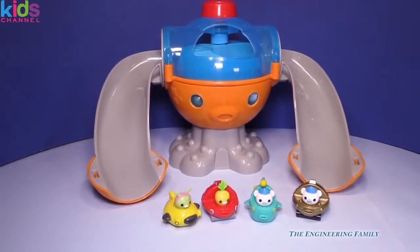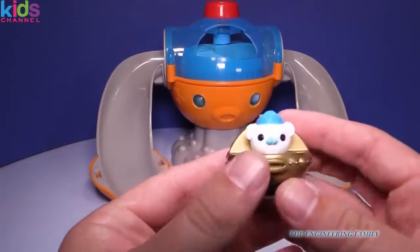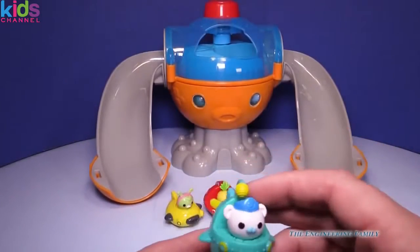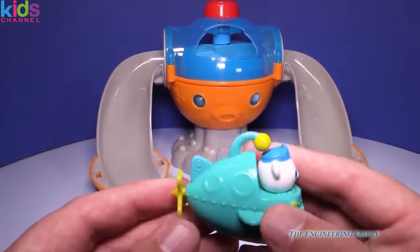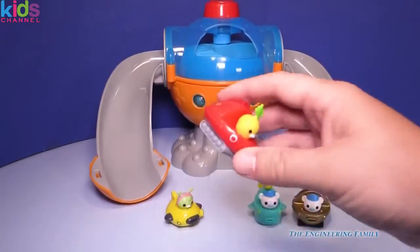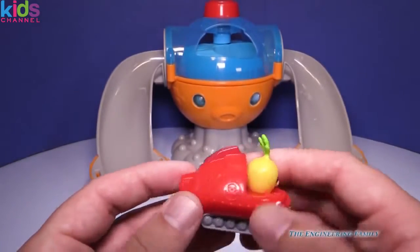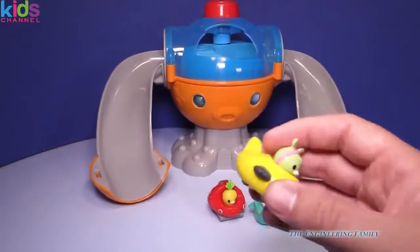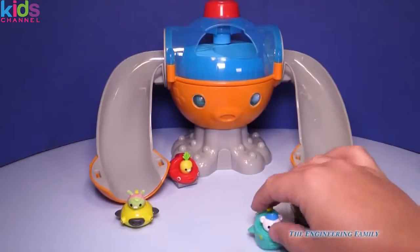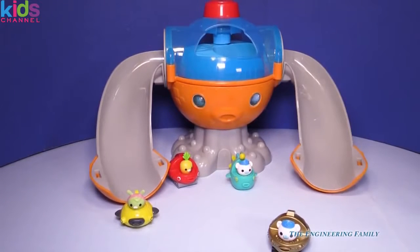Here are the four Gup vehicles. We have the cool gold plated Gup X with Barnacles, and you can see the little Octonauts. We've got the Gup A also with Barnacles — and watch this, the back fan propeller turns, isn't that cool. We've got another Gup X, this one's not gold plated, and then we've got the Gup D — I think that's Tweak. Now watch all these guys roll so well because they've got little rollers on the bottom.